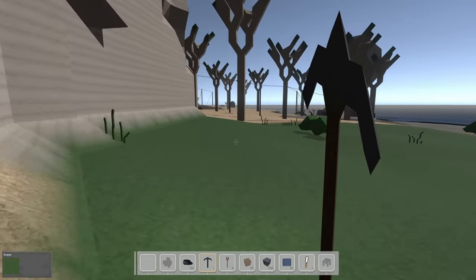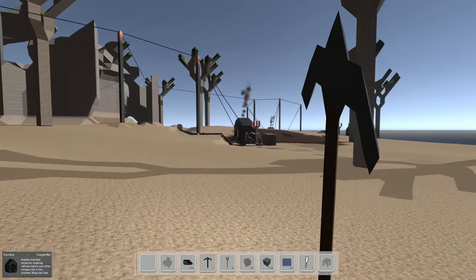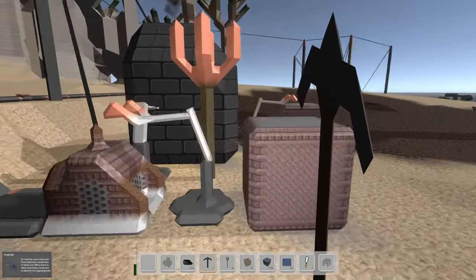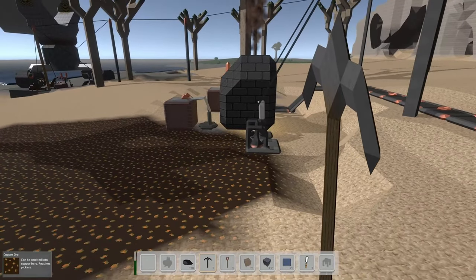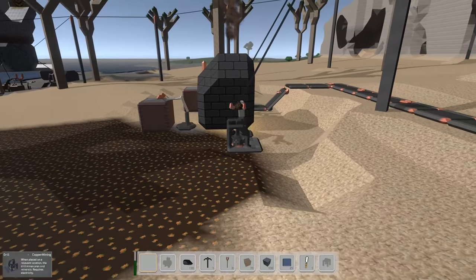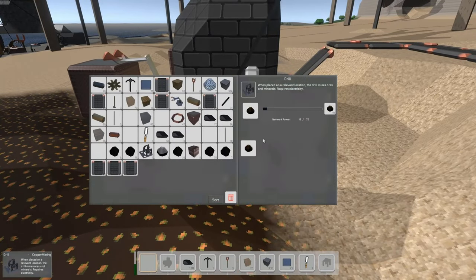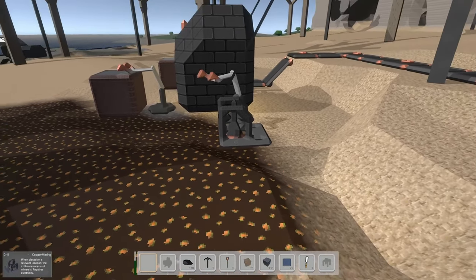We've got a bunch of belts, so let's get coal over here and think about how we want to revamp all the copper production. We've got some wire or copper cable being produced - you can see a big gap in the line where we ran out of coal. We want to change this up. I'm thinking maybe a couple of rows of mining drills, two or three, with a belt running next to them to fill it up.